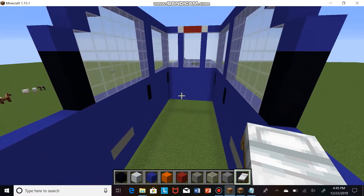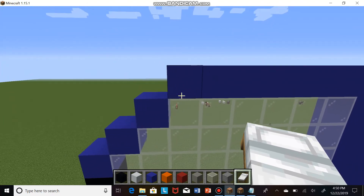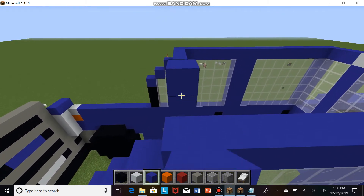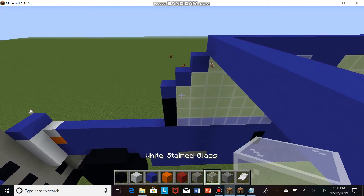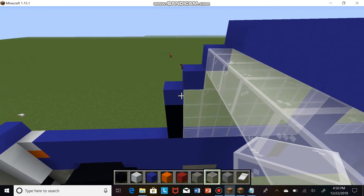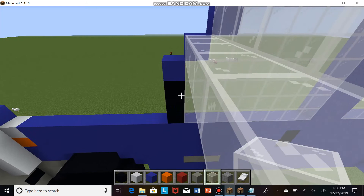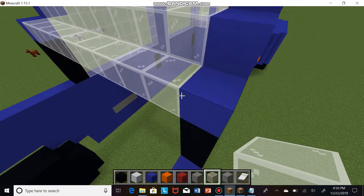Now we're building the front windshield glass. Start at the very top row of the truck and build one row of blue going across. Then grab your glass and build across for three layers — layer one, layer two, layer three. It should look just like that.